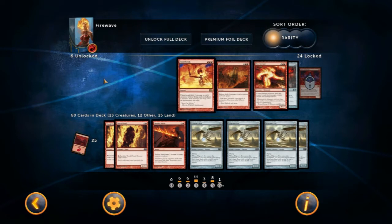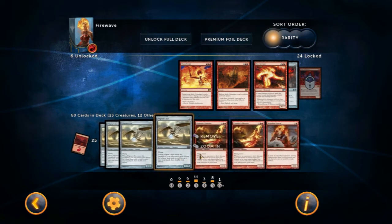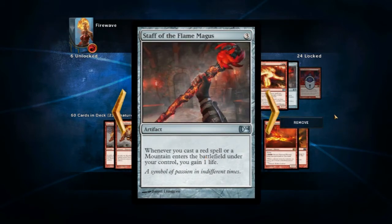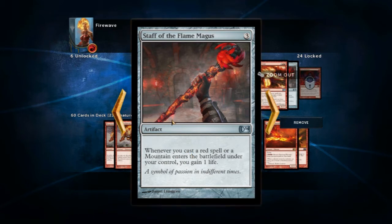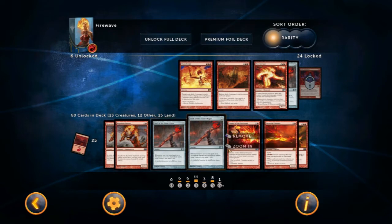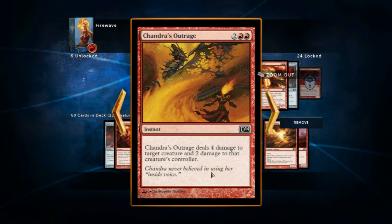Pilgrim's Eye has flying — meaning creatures based on the ground cannot block it, and only creatures with flying or an ability called reach can stop it. Its ability says: when Pilgrim's Eye enters the battlefield, you may search your library for a basic land card, reveal it, put it into your hand, then shuffle your library. So this is essentially a land draw, which can be very useful because very often in games you get mana starved — you draw no lands — or creature starved where your hand consists completely of lands, which can be quite disastrous. An instant is also a spell but can be played at any time.